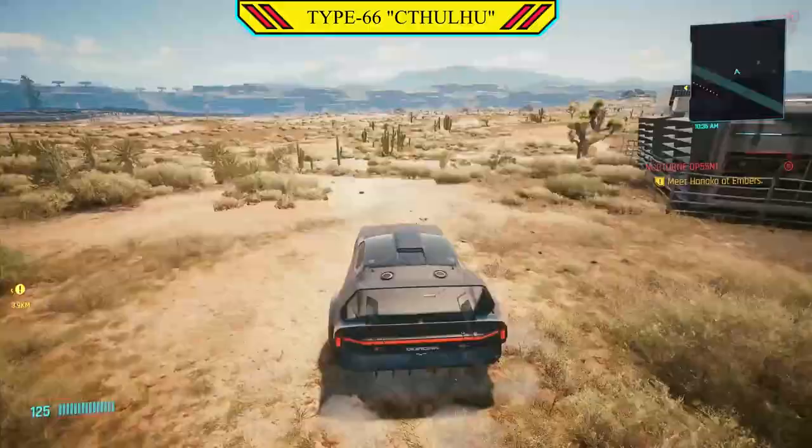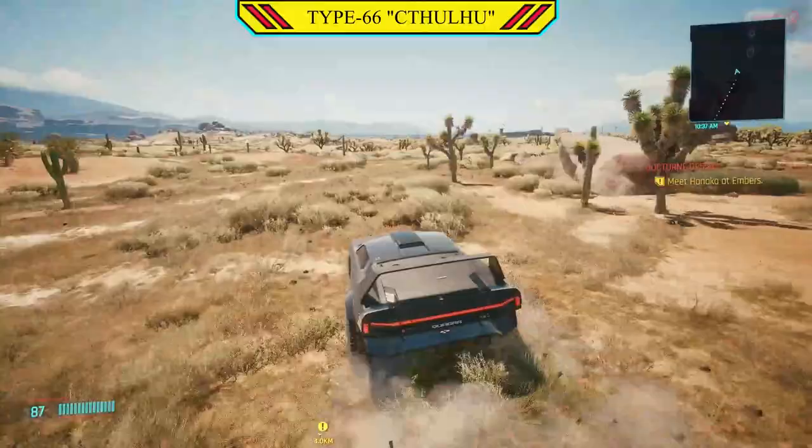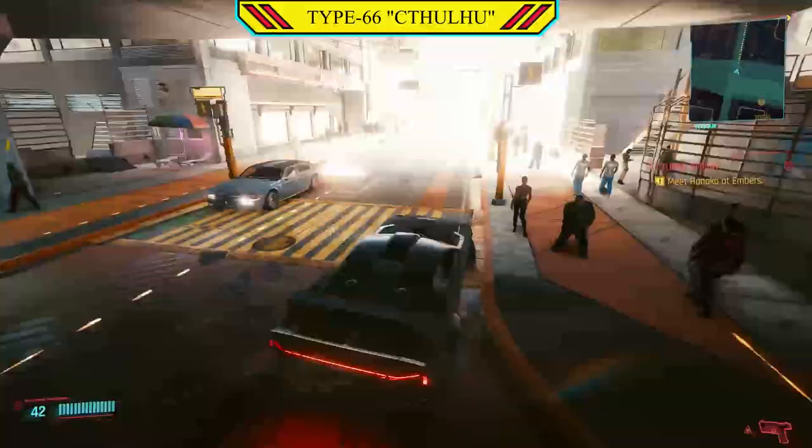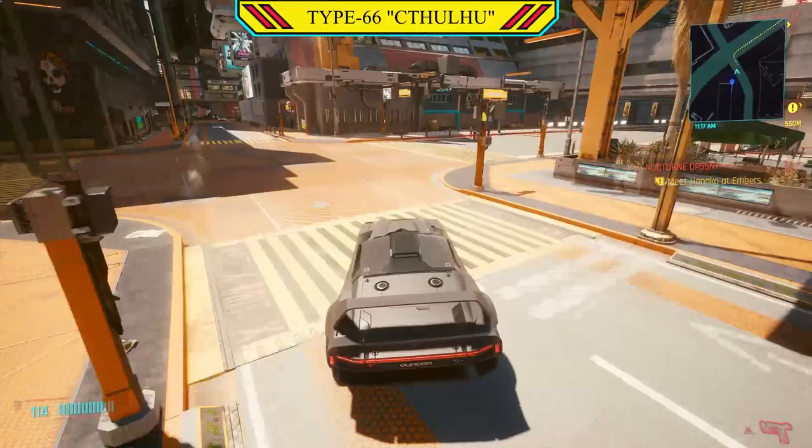As for its off-road abilities, this is where the Cthulhu really shines — it's very good off-road, and it's quite as good as the Javelina, which we'll get to in a moment, but still very, very good. As for its inner-city performance, it's the polar opposite of the Gen Rowley, with it feeling very, very slippery and needing a little bit more control. Again, it is a rear-wheel drive, so it tends to fishtail a bit.